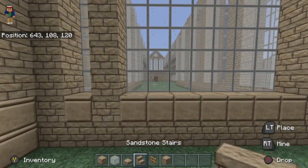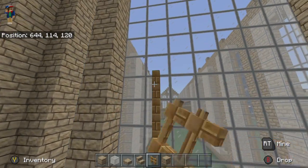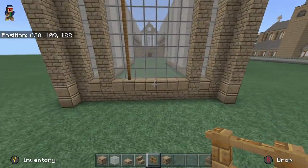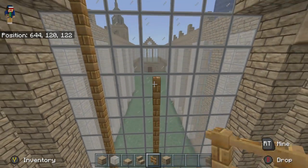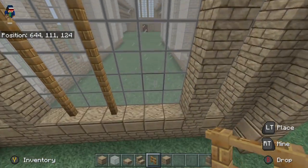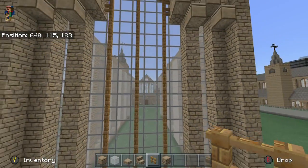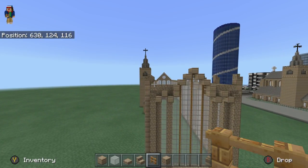So now what you're going to do is go ahead and take your fence posts and just go ahead and skip a block over. Take it straight up to there. Skip another block, go straight up there — should be right up the middle. And then we're going to go ahead and do the same thing right here, and make it even with the rest. That is how you do it. So now basically the back part is almost — it's pretty much done.